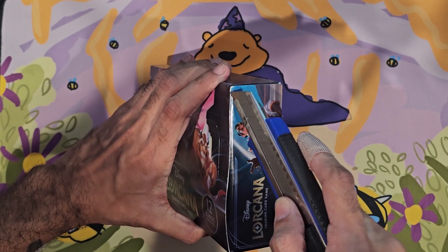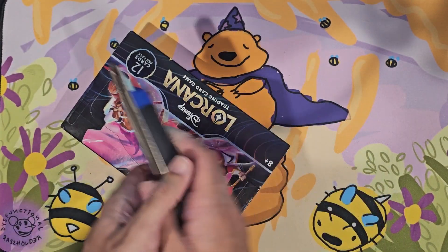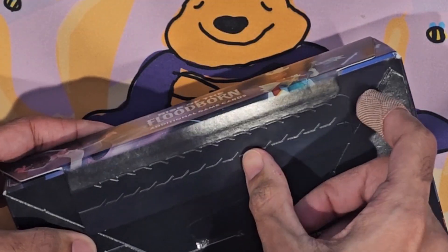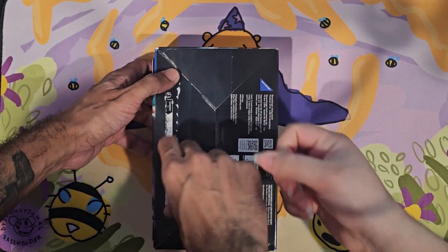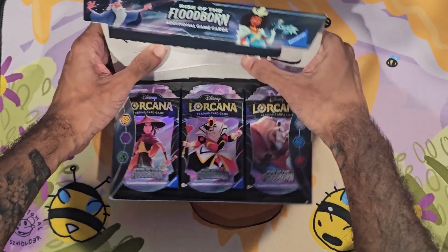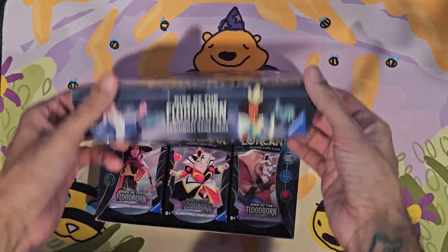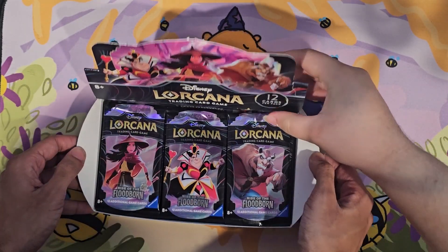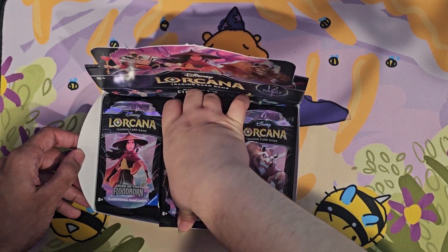Let's get right into this box. By the way guys, big improvement from the first box — they actually use logic this time and put tape on it. Shout out to Ravensburger, the company that does this — they put some tape so now it's nice and safe. You don't have to worry about someone taking one of your packs and replacing it with something else. There are like three different lines of tape, I thought it was just half-half, but okay, let's get right into it.